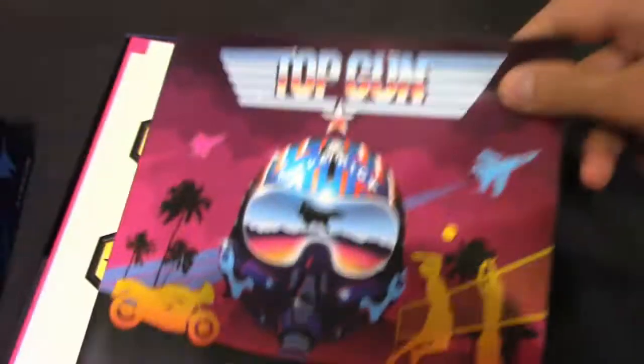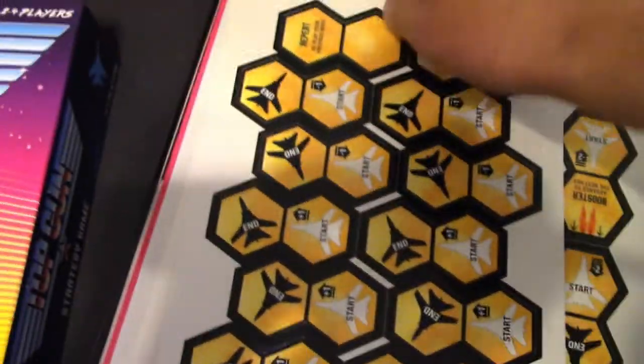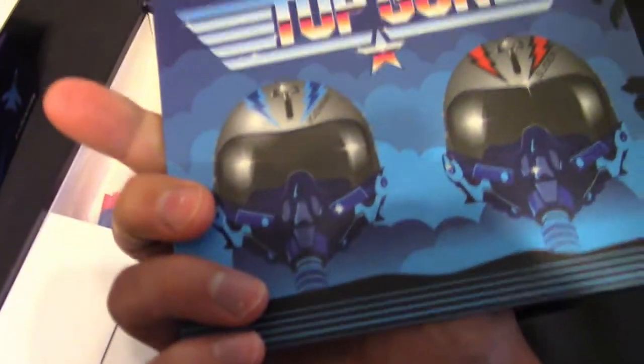Inside we've got a strategy guide instruction booklet with Maverick on there. We've got lots of pieces to go, very good — more pieces to be punched out. A board which is the terrain for the fight, and a picture of Maverick. We then have Maverick and Goose, and we've got Iceman and Slider. Looks like some dice, some little stands, some cards, and then some other cards as well.